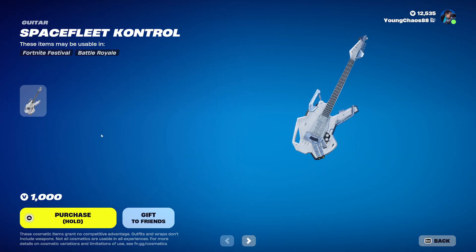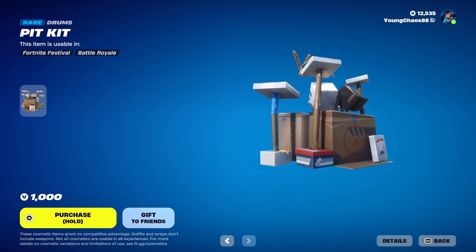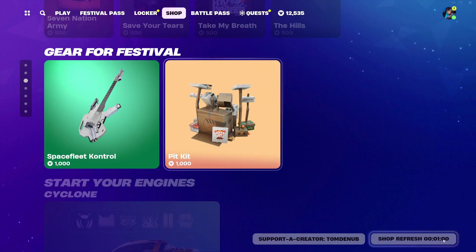Lastly for the festival, we do have two different instruments. We have Space Fleet Control — this is a new rare guitar at 1,000 V-Bucks. These things are kind of pricey; I definitely did not expect them to be this pricey. And we have Picked Kit — this is another new instrument, it's a drum for people who are playing drums. A thousand V-Bucks. I do like the craftiness around this one. Pretty cool there.